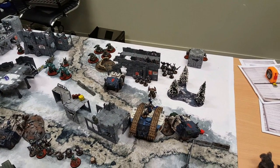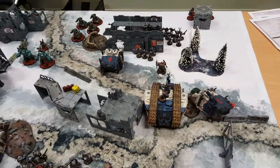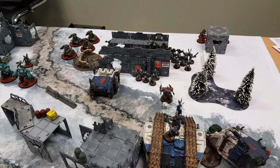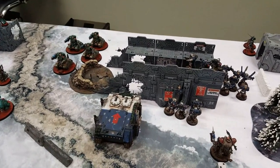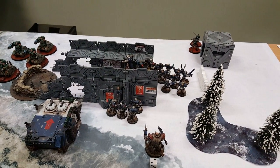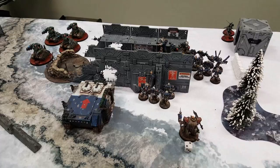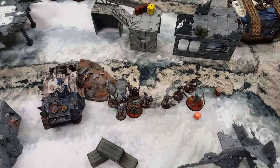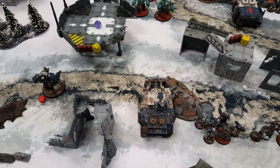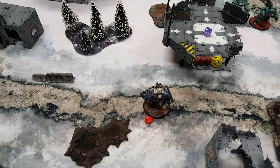Bottom of World Eaters Turn 2: the Havocs fired at the Onager Dunecrawler, hit it four times, and failed to wound all four times - quite hilarious. The Land Raider's lascannons and heavy bolter blew up their target. There was more shooting into the unit of Rangers on the wall, killing about four or five of them, and some wounds put on the Breacher squad. The Vindicator missed again - he kind of sucks this game. But the Hellbrute made up for it by firing twice, hitting twice, and inflicting a total of 11 wounds on the Dunecrawler, destroying it.